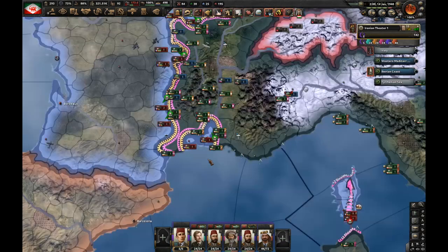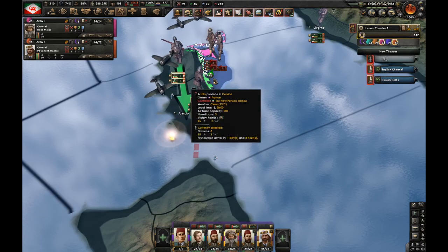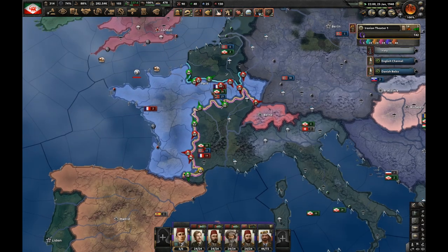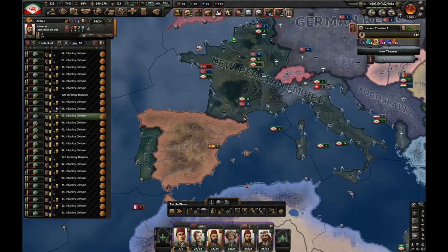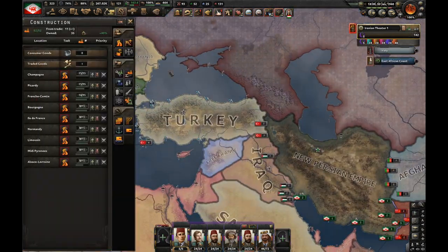Another nice encirclement right here. Let's finally try to take Corsica. Look at all these divisions getting destroyed here. France is about to capitulate any moment now. We took Paris anyway. France has been taken out and I got occupation of the entirety of France for myself — pretty nice. Which means I've got 129 factories, which is great.